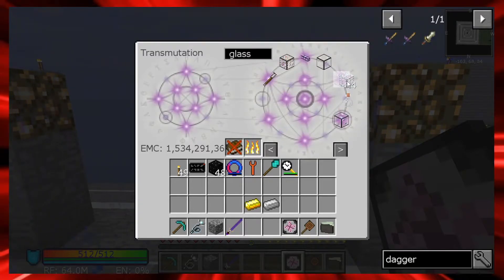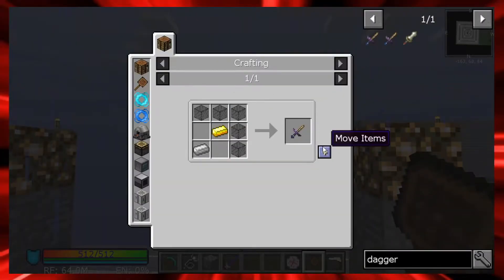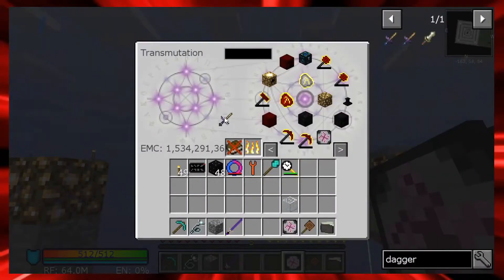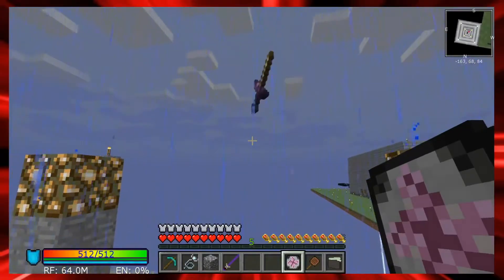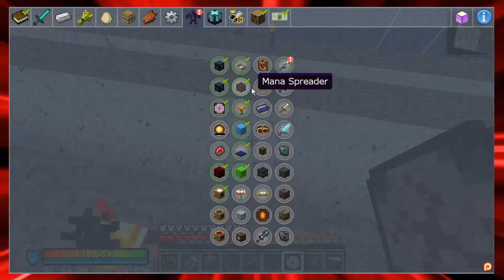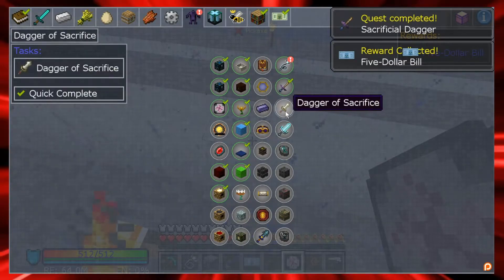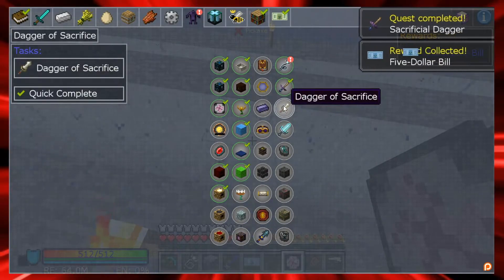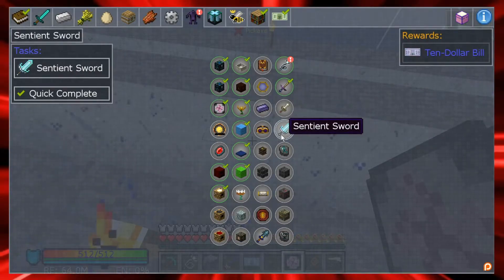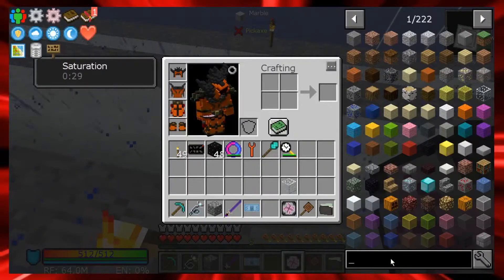Now we have our dagger. Let's go ahead and learn it because I have to submit it for the quest. Click complete - it takes it, and that was five dollars. The dagger of sacrifice is the next quest. The sentient sword is the one that's going to give us more will, so we'll talk about that next.